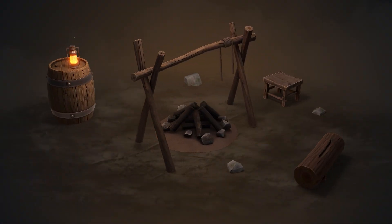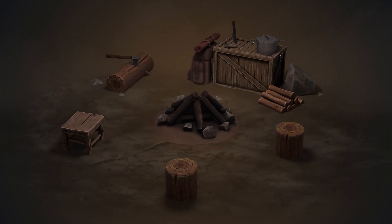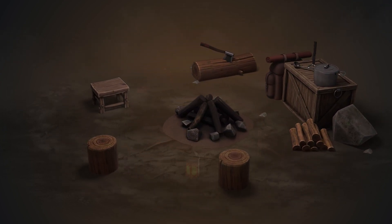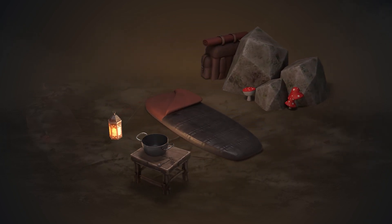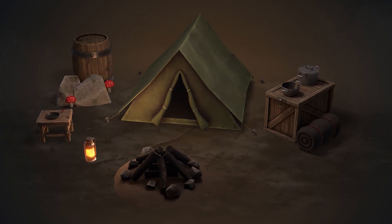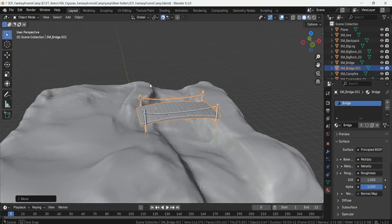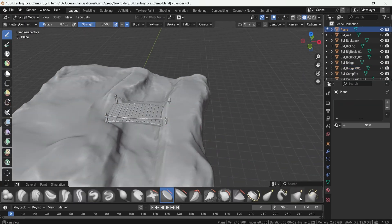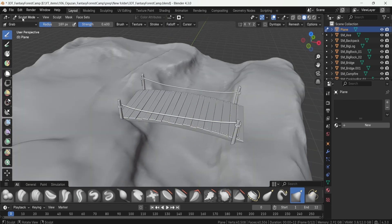Hey everyone, Luke here from 3DTutor. Today I'm excited to introduce you to the 3DTutor Fantasy Forest Camp Environment Pack, a carefully designed collection of stylized assets perfect for building cozy outdoor camps, forest settlements, or mystical adventure hubs. If you're crafting a stylized game or animation and need detailed yet modular assets for outdoor scenes, this pack is the ideal solution.